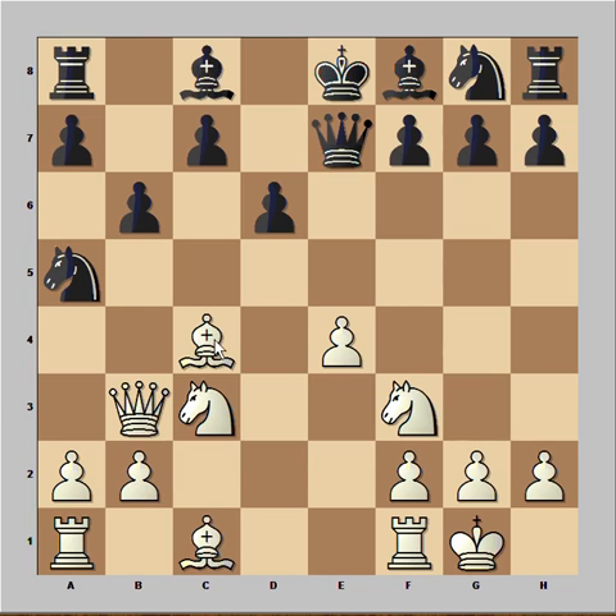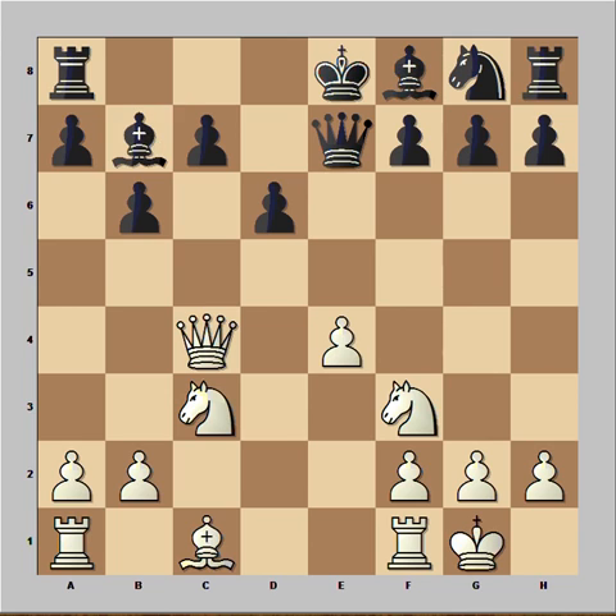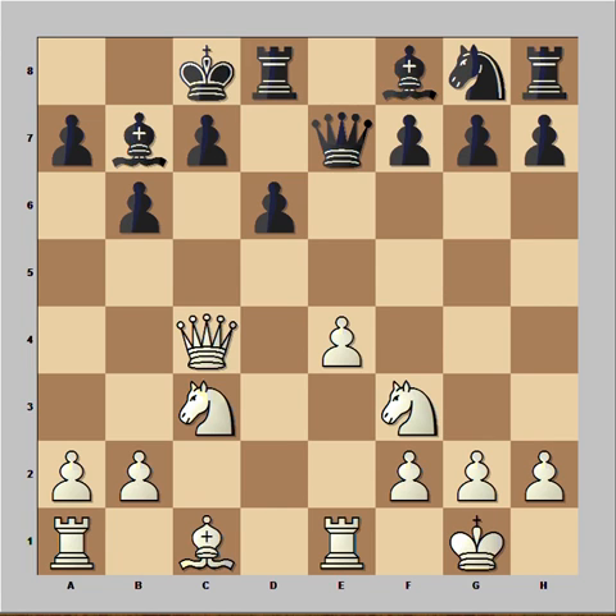Knight takes on c3 and he was hoping that this will take the sting out of White's attack. This is forking the Queen and Bishop. Queen to b4. Knight takes Bishop. Queen takes Knight. Bishop to b7. Black is ready to castle. Rook to e1. Castling Queen's side. Bishop to f4.